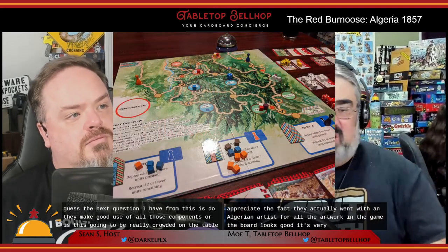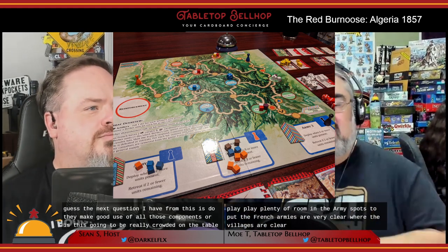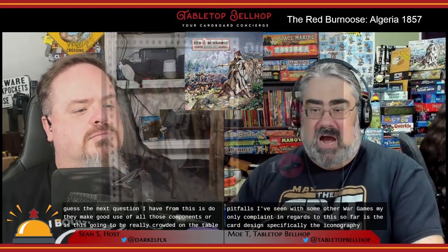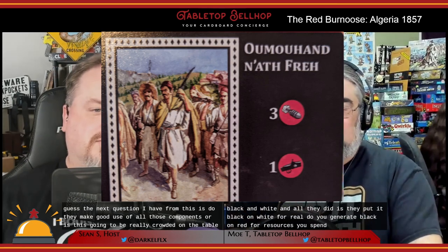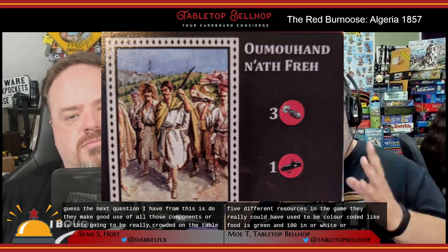The board looks good and is very effective during play — plenty of room, the army spots for the French are very clear, where the villages are clear, and there's no confusion over what routes things can take. None of the pitfalls I've seen with some other war games. My only complaint so far is the card design, specifically the iconography. The iconography is very tiny and in black and white — black on white for resources you generate, black on red for resources you spend. There are five different resources in the game and they really could have used color coding, because as it stands you honestly can't see the cost from across the table.